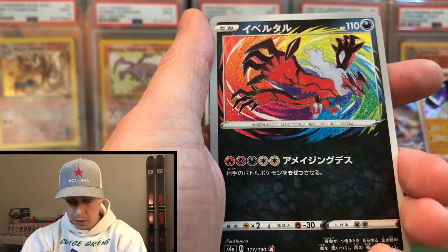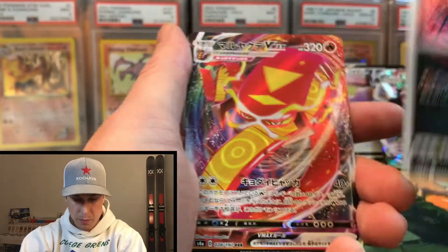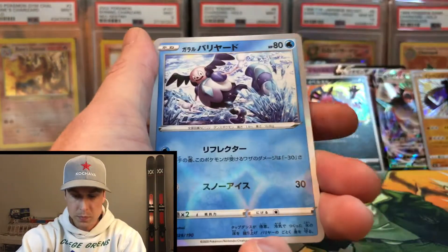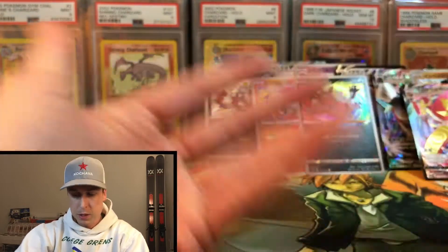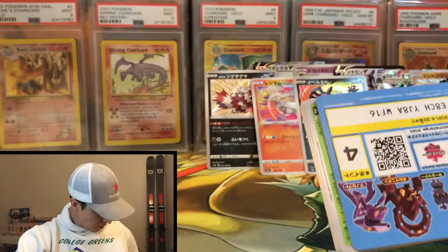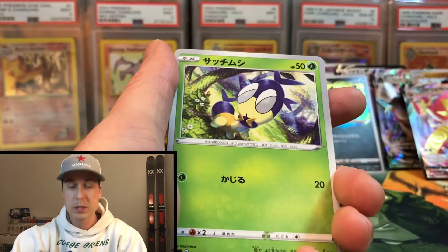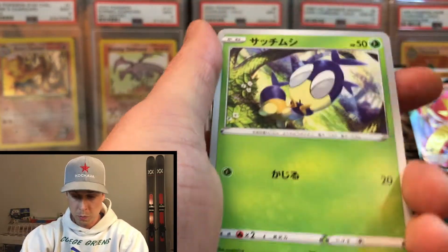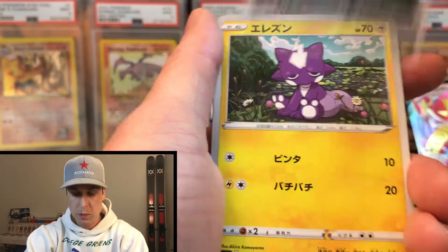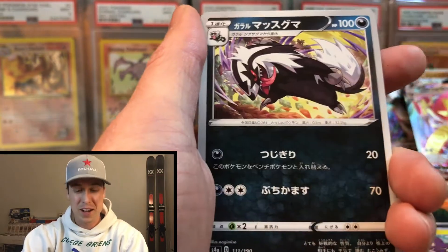That's another amazing rare. We got a Centiscorch VMAX - I think that other one is like Yveltal or something like that. The pull rates are just insane, it's filling up so fast I can't even keep it on screen. This set is a lot of fun to open, which for me is the biggest factor in Pokemon. We definitely want the chase cards, but the set's got to be fun. Champion's Path has that chase factor of the Charizard, but if you're not pulling it, you're not having a good time.